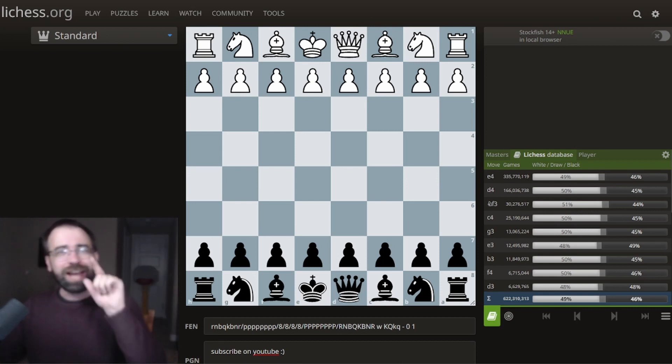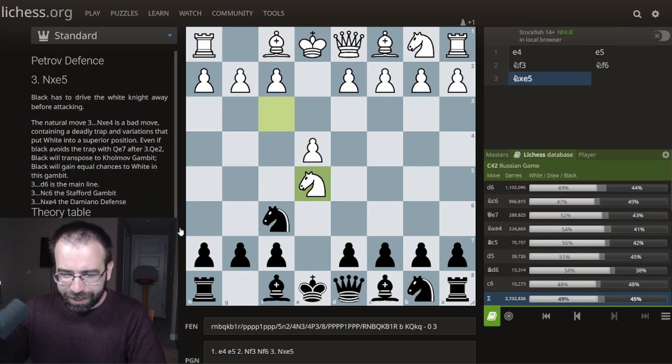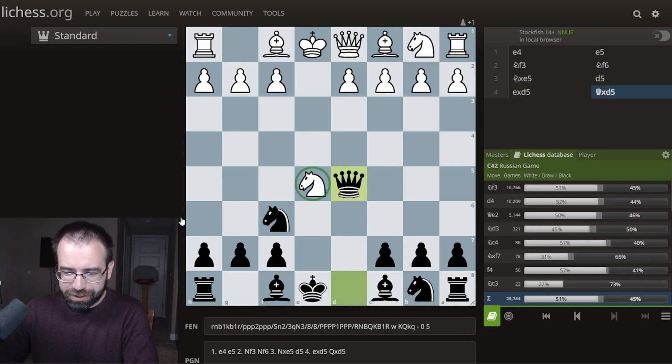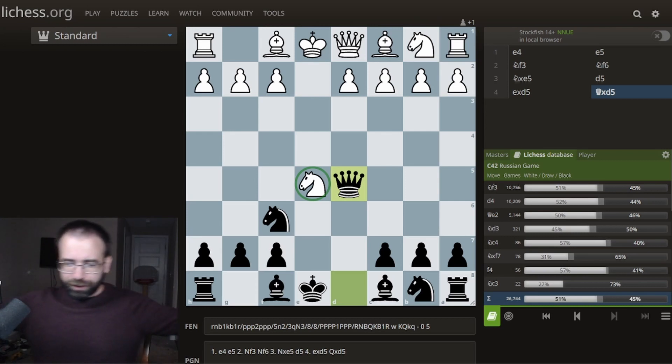Not too long ago on this channel, I showed you a game played by Jobava that went E4, E5, Knight F3, Knight to F6, Knight takes D5. And here is where Jobava played this really interesting move, pawn to D5. In this position, Black is gambiting a pawn so that when White recaptures, you can take back with the Queen, and hopefully gain time by attacking the Knights, gain some sort of initiative, and get a really fun position.